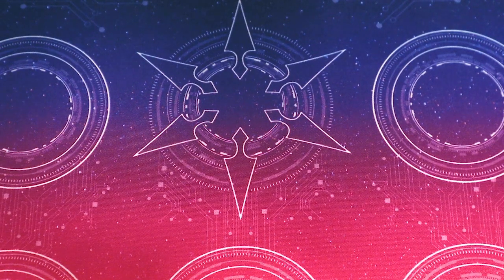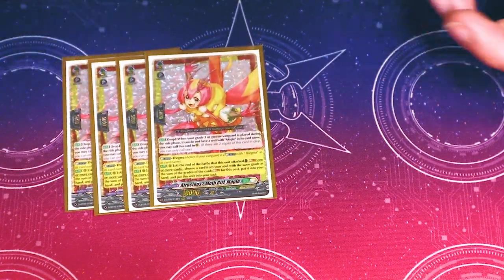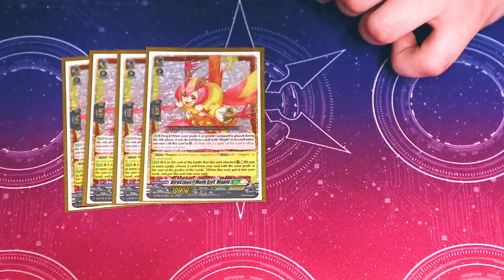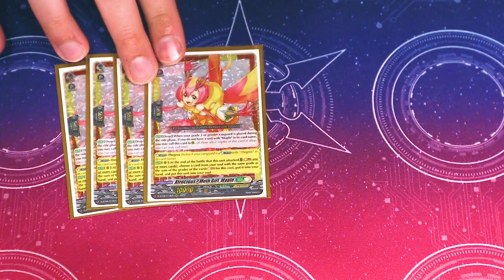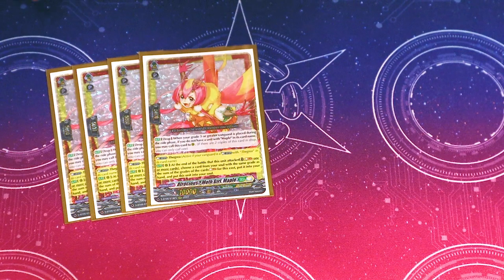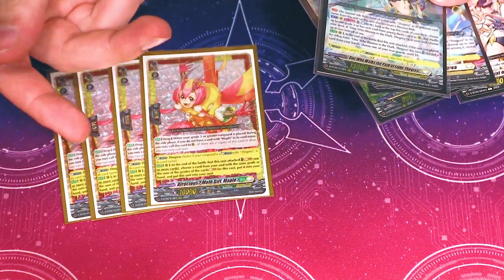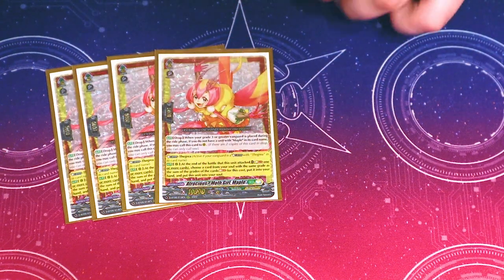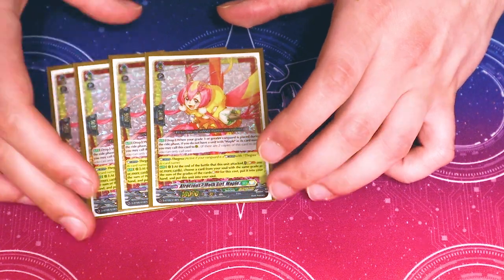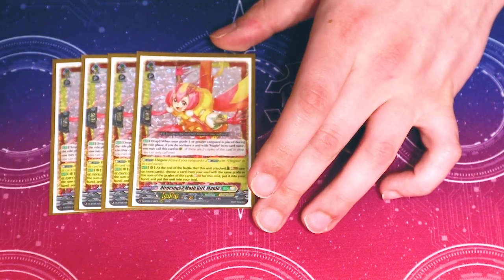Now going into grade 2, starting off with our Maples. I'm running four copies of Atrocious Mothgirl Maple. At the end of battle that it attacks, you soul blast a number of cards. Based on the total grades of the cards soul blasted, you can add a card equal to that grade from your soul to your hand, then it goes to soul afterwards — you don't have to add a card, you can just soul blast if you want. What's nice about having your Maple in your ride deck is you can soul blast that Maple, not add anything to your hand, move it to soul, and guarantee it's in the drop. Another way is to soul blast a grade 1 and a 2 to grab a grade 3 from your soul, helping you guarantee the Persona ride and get that Maple in the drop zone.